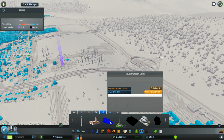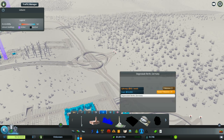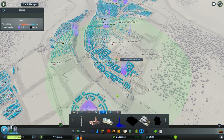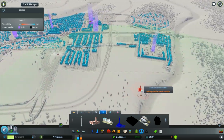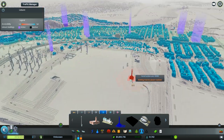Right, the Neuschwanstein is the castle I'm gonna put up top. And we have a Tower Monument, which I think will go well — it has a nice radius — with the historical stuff. But I wanted more in the center.